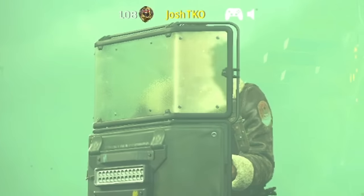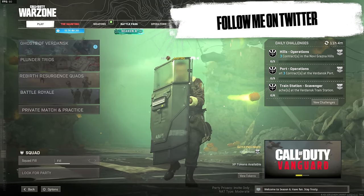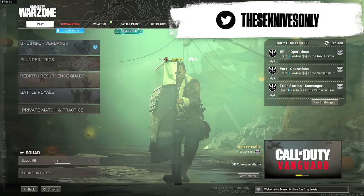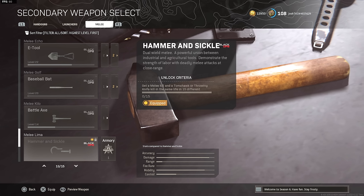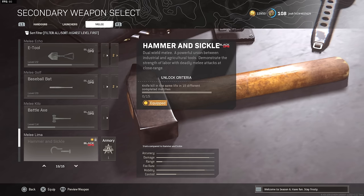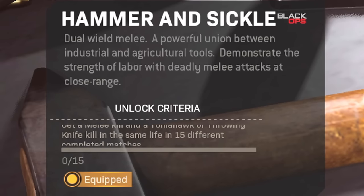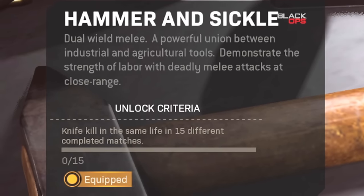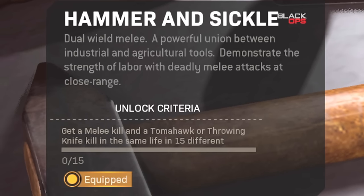Welcome back to another video on the channel, hopefully you guys are having a great day. Today we finally ended up getting the hammer and sickle melee weapon. This was something I was expecting to drop earlier in the Halloween event, but we got it with a day and seven hours left. Here's the melee weapon right here — you can see at the bottom left where it says hammer and sickle. For the actual preview you can only see the hammer. It says dual wield melee: a powerful union between industrial and agricultural tools, demonstrate the strength of labor with deadly melee attacks at close range.